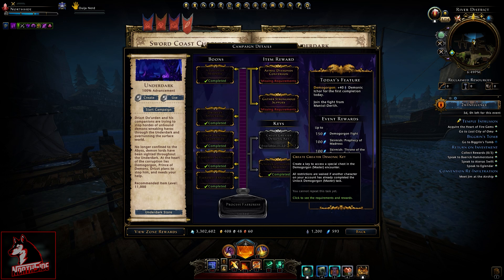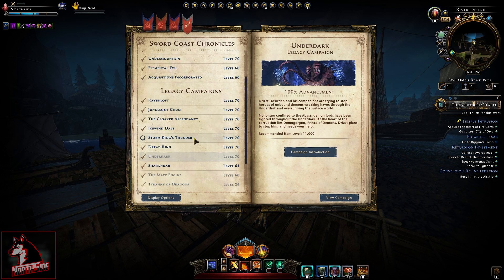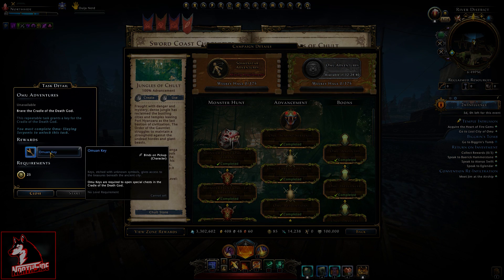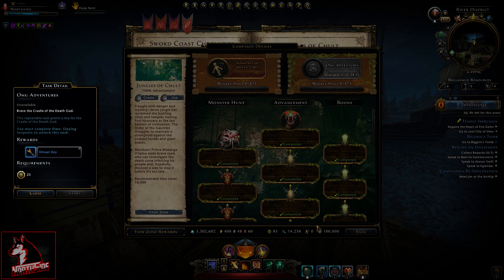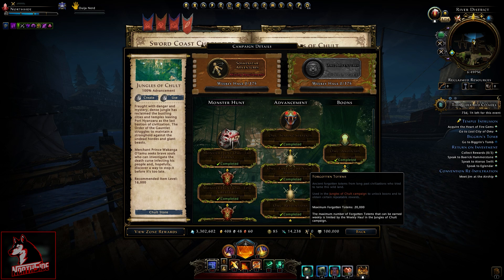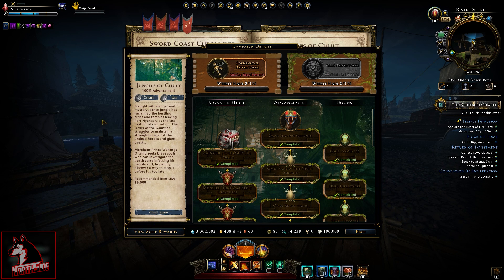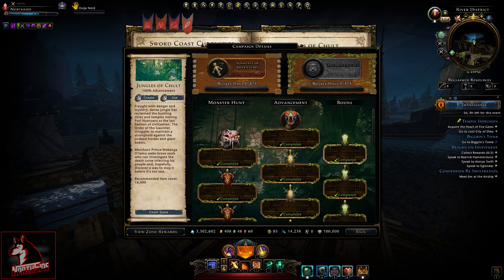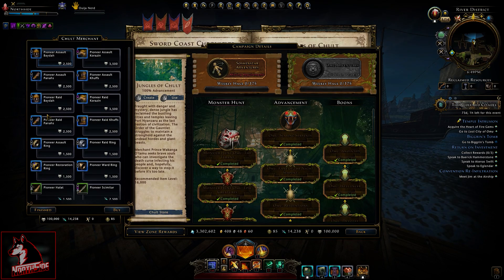Same goes for Jungles of Chult — the Amon key will give you access to the Cradle of the Dead God. You have two chests there, it's a trial, and you can get some good stuff. I have a lot of currency, as you can see; however, I don't have totems, for example. So in order to do that, I would need to either farm them or do the quest in Chult — I can't buy them in the Chult store.